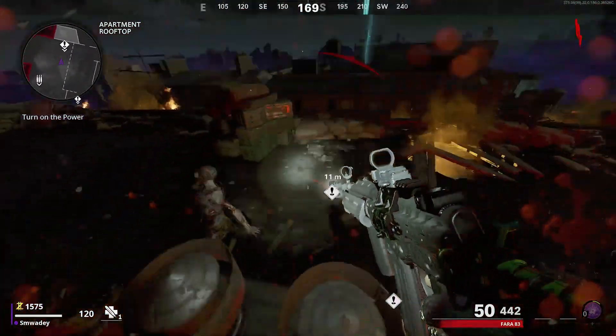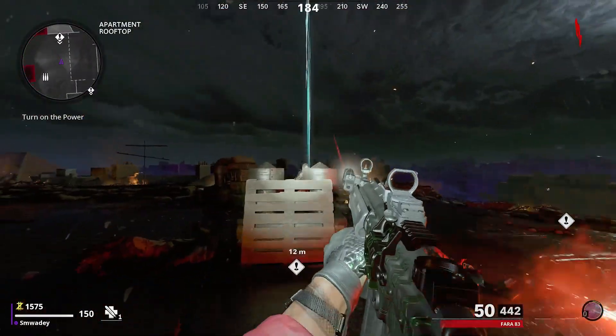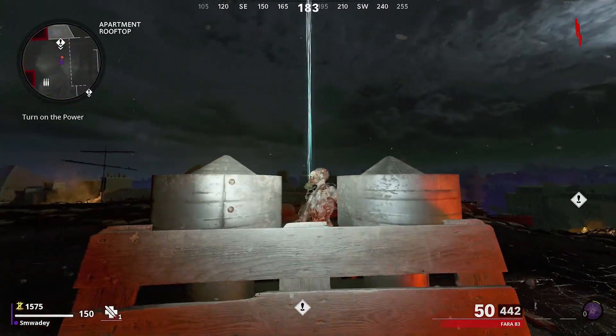You can do this glitch by round one and it is also in the spawn area. All you need to do is have a zombie pile up where I do here, just behind the air vent.